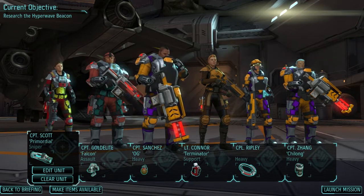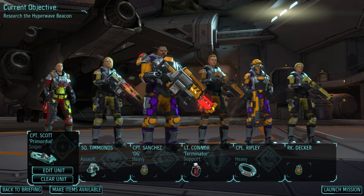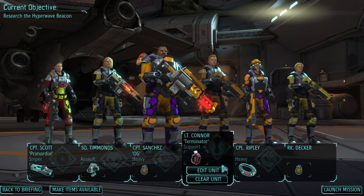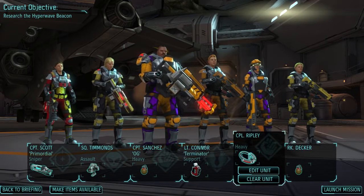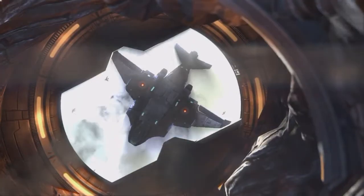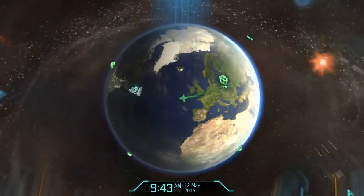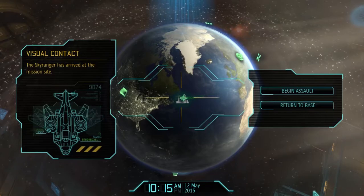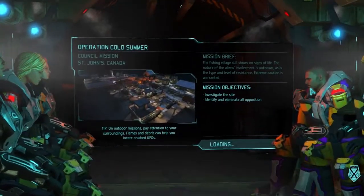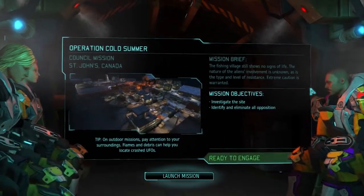I'm gonna get a squad ready. Okay, squad's ready. We're taking Captain Scott as our sniper, Timmons as our assault this time with the arc thrower. Sanchez, Sarah Connor, Ellen Ripley, and a rookie — Detective Chloe Decker is coming along for this one. So let's go. The drop site for this operation will be in Canada. All right, we're going to Canada where a moose is aboot the hoose.